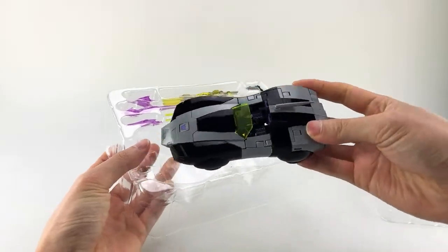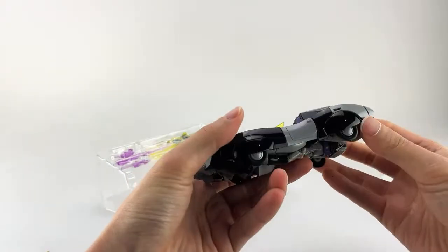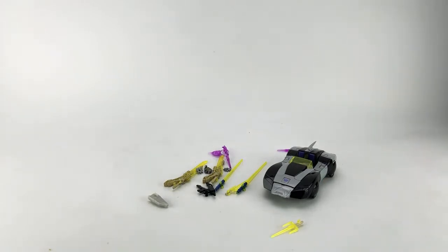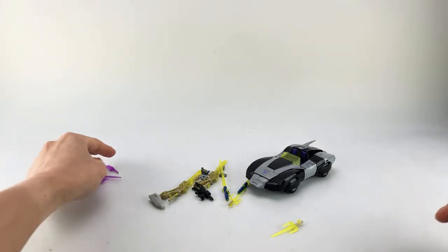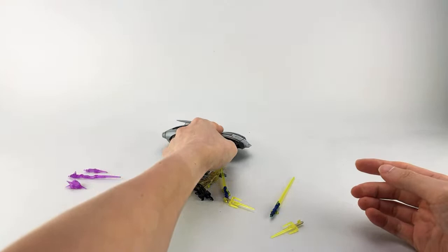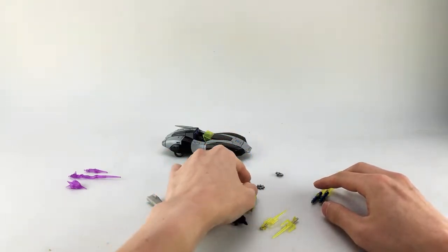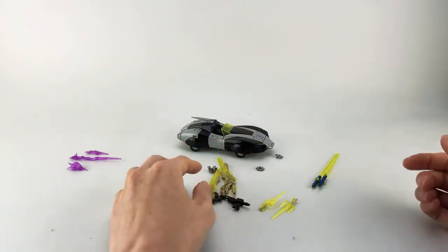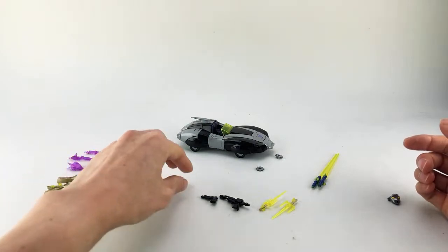Taking her out, she looks super nice in this black, silver, and purple Decepticon logo finish — that color combination is pretty classic. While I arrange everything, a reminder: if you're joining live, I always set up a live Q&A section in the chat box where you can drop questions for me to answer at a logical break. I also have a poll up asking which version of this mold is better — the original MP RC or the Nightbird we're looking at today.